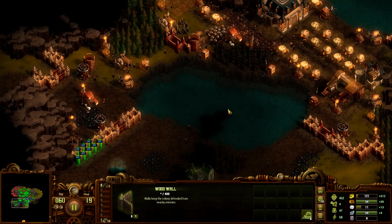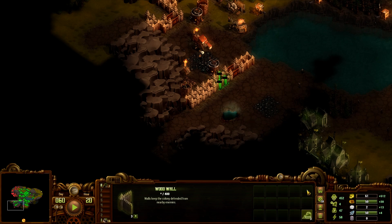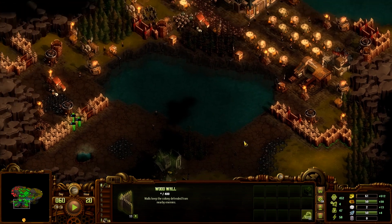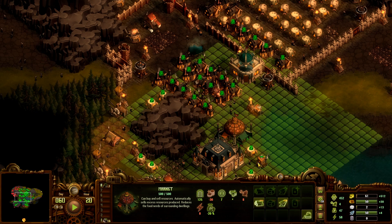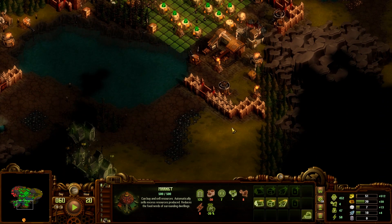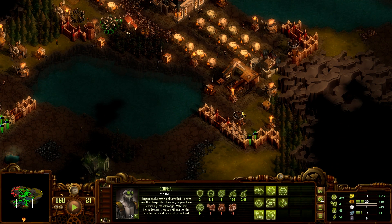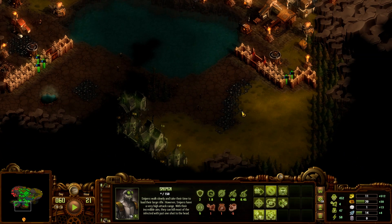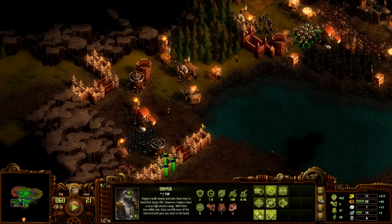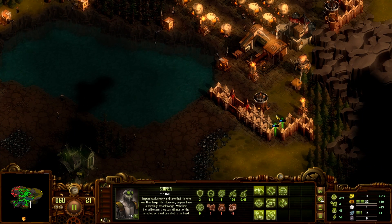They're right there — I just don't know which way they're going to go. Let's go ahead and sell some iron, sell some wood, and buy some stone. I'm still not sure which way they're going to attack from. I think they're going to attack here — this is definitely the weakest point. Should we just assume they'll attack there and position there? I'm going to make the call and bring these guys over here.